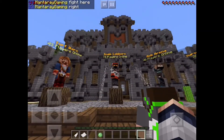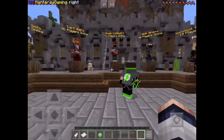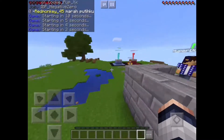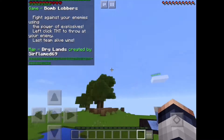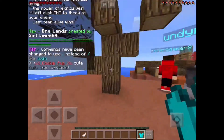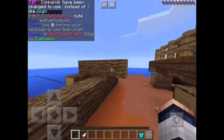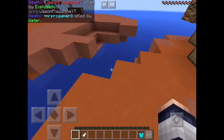There is a new mini-game called Bomb Lobbers right in front of me. I'll be hopping into a game and explaining how to play — it's pretty simple. We've hopped into the lobby and it is starting. We are on a map called Drylands, created by Sir Flame. The point of the game is to throw TNT at the opposing side and try to be the last team standing.